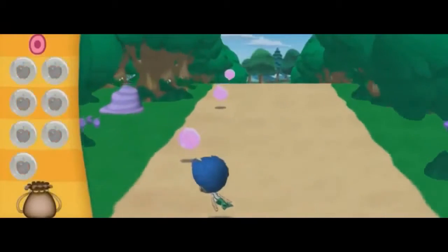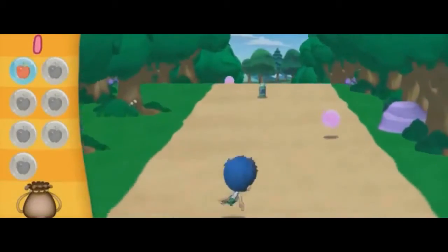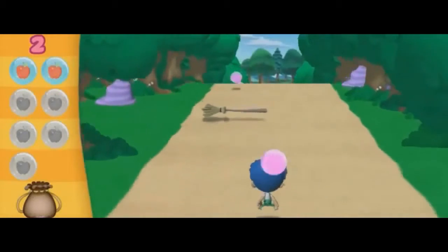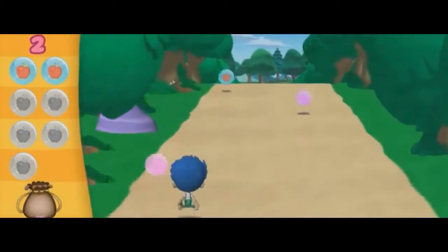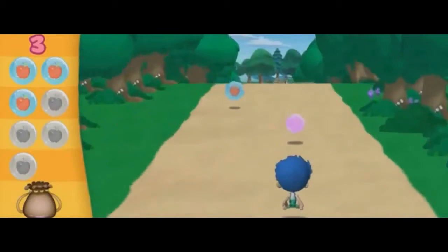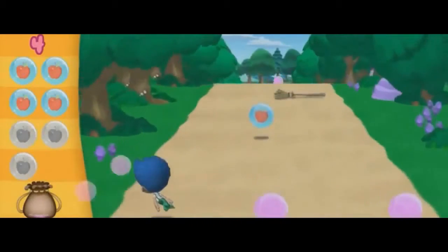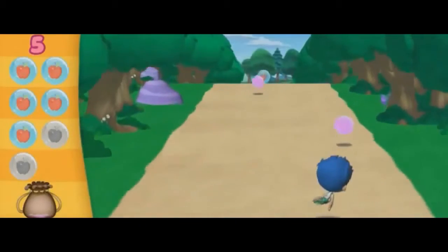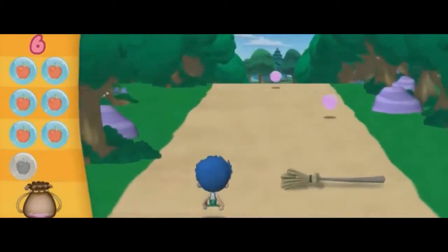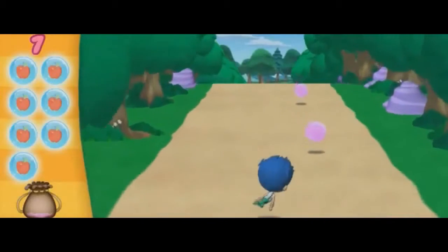We need to collect seven of Snow White's enchanted apples. One — watch out for the witch's mean green potion bottles. Two — swim around the enchanted brooms. Three. Four. Five. Six. Almost there. We only need one more apple. Seven! Swimstational! That was the last one we needed.